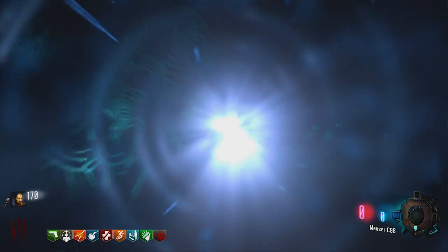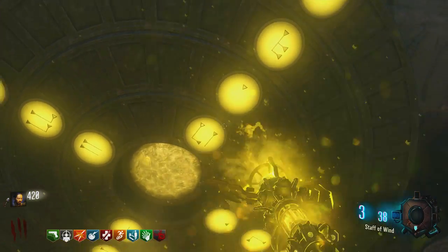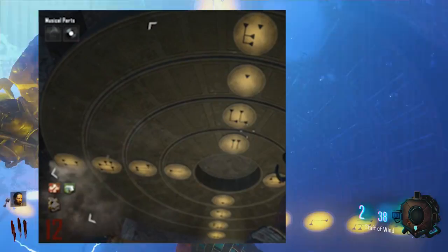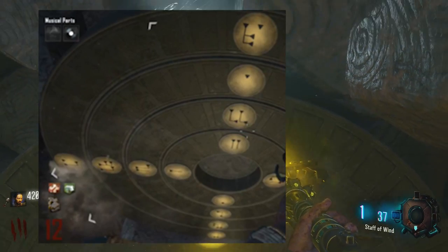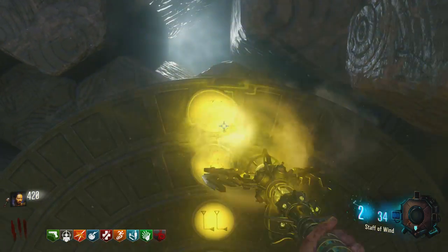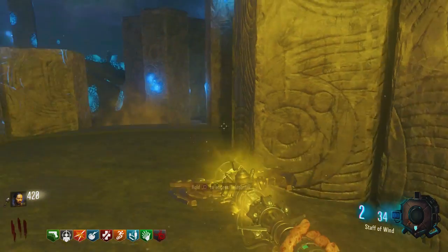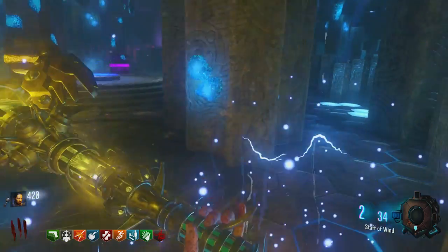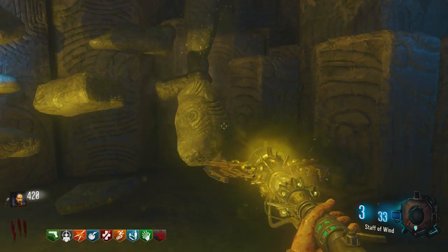So you're going to want to go down and start the upgrade. If you go back down through the wind staff tunnel, you're going to want to put in the puzzle — I'll put a picture on screen of what the puzzle is. Make sure you put in that puzzle and it will give you a completion sound. Then come out of there, and what you're going to want to do is shoot three different little — I'm just going to call them smoke towers.